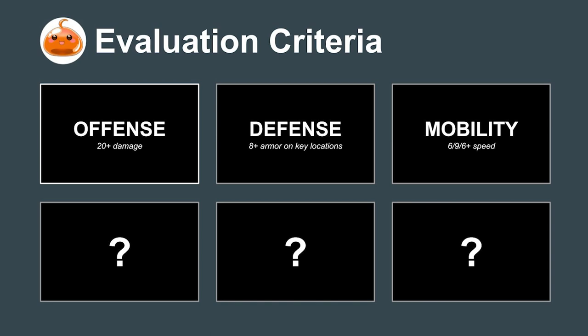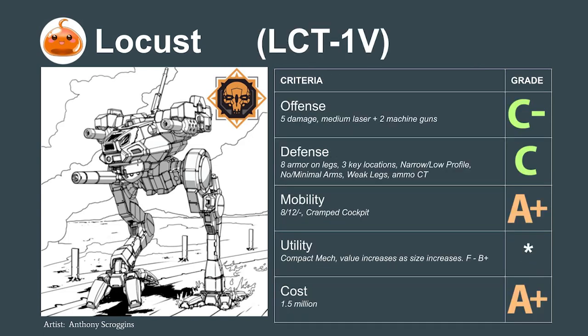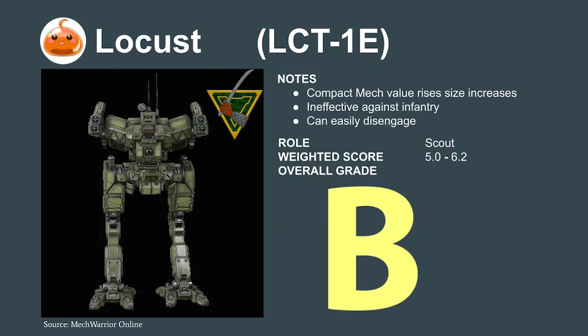The second mech which defines the meta is the ultra-efficient Locust. Aggressively costed at 1.5 million C-bills and compact enough to fit two of these mechs in a single mech bay, the Locust is very hard to beat as a dedicated scout. While it lacks firepower, it has adequate defense against the Phoenix Hawk's large laser and can outrun it in most situations. Its real strength is the utility it brings with its compact design.